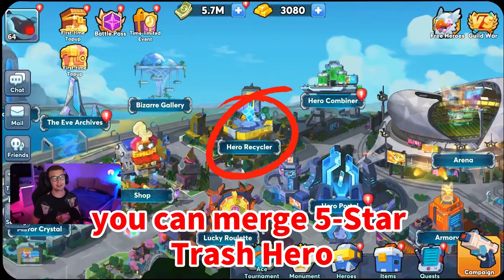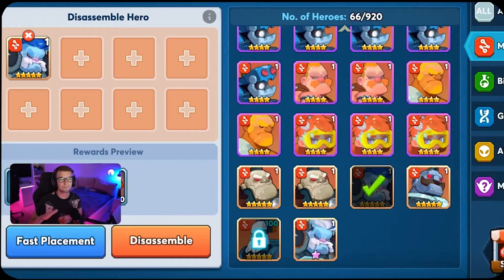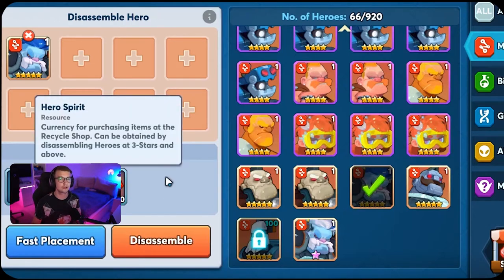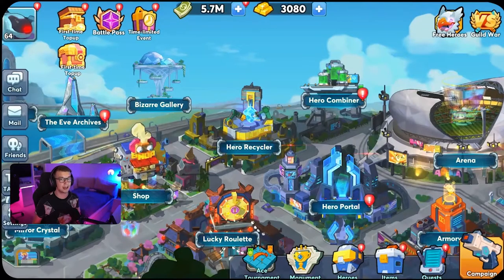In Hero Recycler, you can merge a 5-star trash hero into a 6-star and then recycle them. A regular 5-star hero can be recycled for 250 hero spirits, while the 6-star can be recycled for 1,500 spirits, which is double the value.